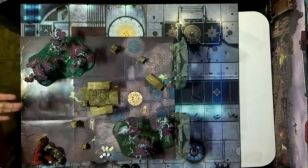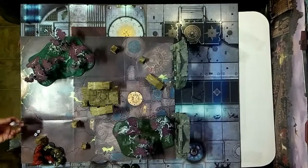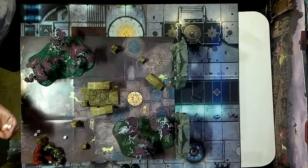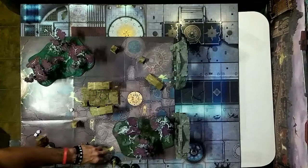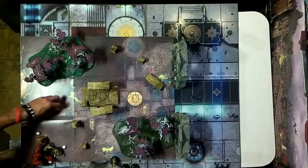It is my turn. I'll choose to attack with the blood stoker. Three plus, three plus — all those hit. Three plus again — two wounds. No rend, you need four plus saves re-rolling ones for your liberators. Made one but he still goes down. Then three plus, four plus attacks — one hit, one wound. Four plus re-rolling ones — not enough.